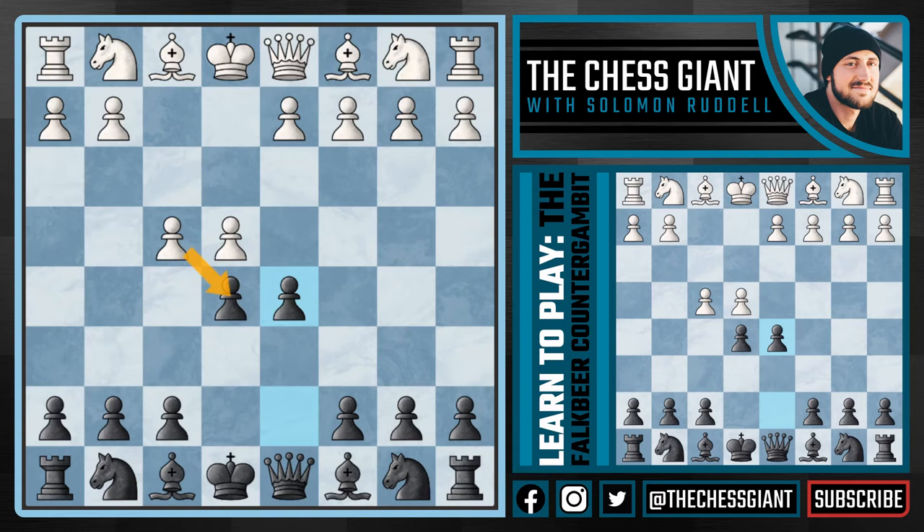What we're going to be going over in this video are the moves Nc3, Nf3, and the most popular option, exd5. I think if white takes on d5 and plays the game perfectly for 15 moves, we have a dead even position. But in all other variations, I definitely have the edge for black.